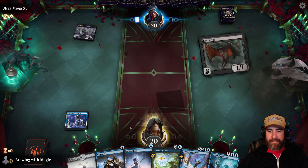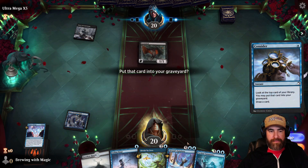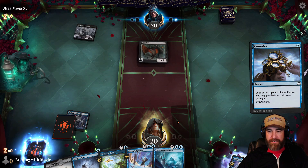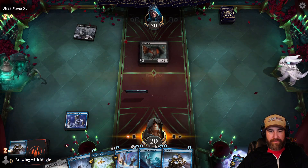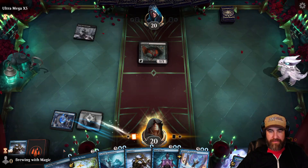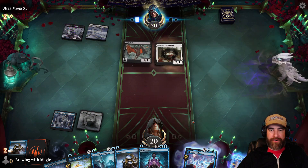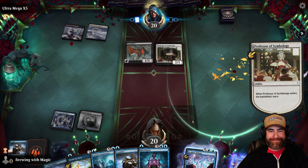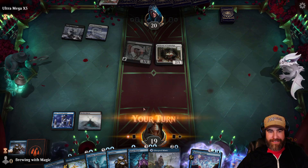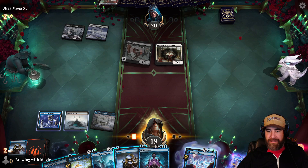Looks like we got some black coming at us. It's too expensive to play right now — we can play it later. We'll play our other land. This turn we're just going to go ahead and put the Epiphany into Foretell and pass it back to the opponent. Professor! Never seen this deck before. And they hit us for one. Let's throw the Glass Pool Mimic out as a land and end the turn.